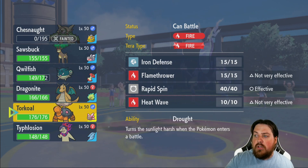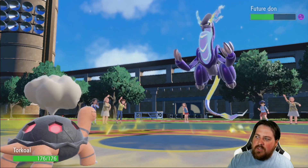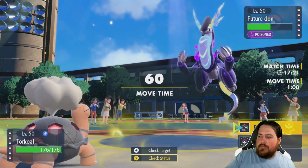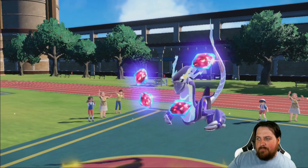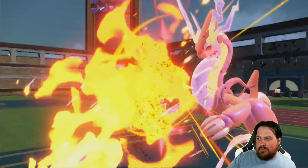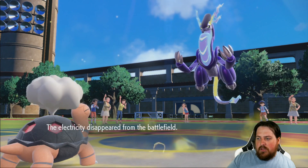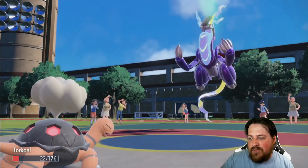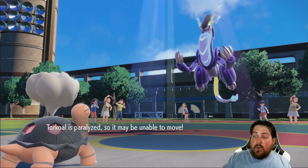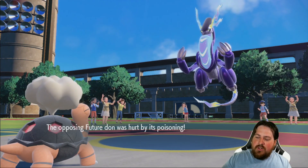We'll go Torkoal. Get the temperature up. And then maybe we can do something with Sawsbuck. We're going to have to rely on Sawsbuck coming out and doing a lot of work for us. We'll throw a Flamethrower — power tip, this thing's going to hurt. But we get some chip damage, and that's really all that we need right now. The electricity is finally gone, which is nice. Thunder still connects in this weather. Unfortunately, we have a chance to become fully paralyzed. But Torkoal actually did pretty well here.